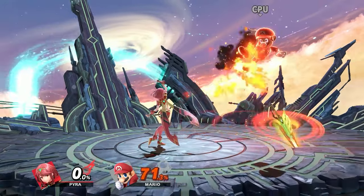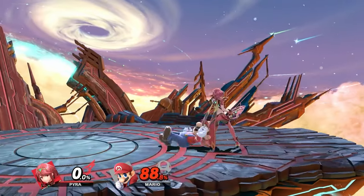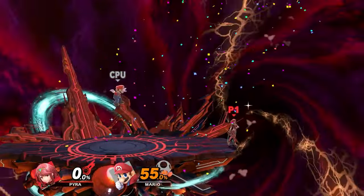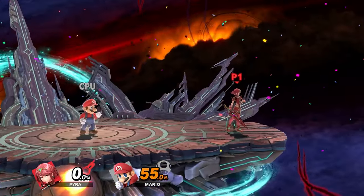Now let's talk about some of the tech this character has. As Pyra, you can go for side-B into footstool, which is very beneficial for catching characters off guard. If you footstool them high enough, you can air dodge down and get jab resets, or if they react and go for a tech you can tech chase them for more damage or the kill. If they're close to the ground and don't tech, you can read roll away or roll in and go for down air into up smash, or read normal getup with a jab or grab for more damage.